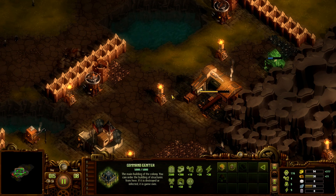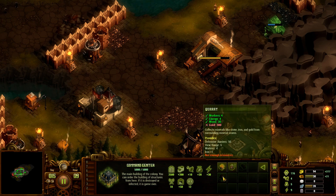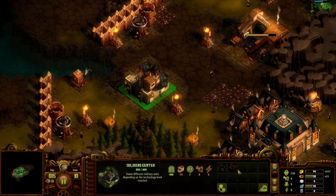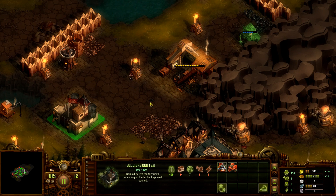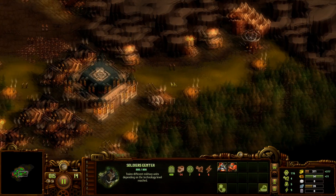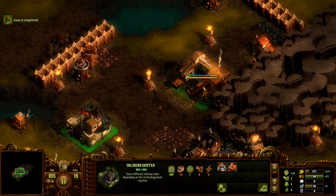Do we want to go ahead and get a stone quarry up? I think so. Gold is killing me — it's because we're researching. But we will have farms, that's important. Can I put a farm here? That would be awesome if I could get this tech.